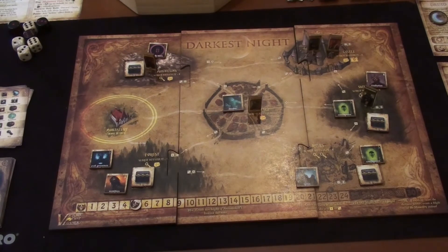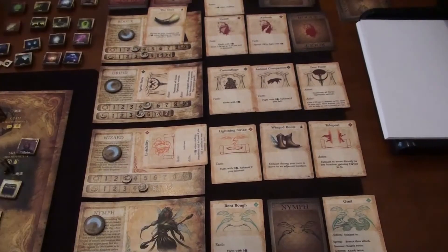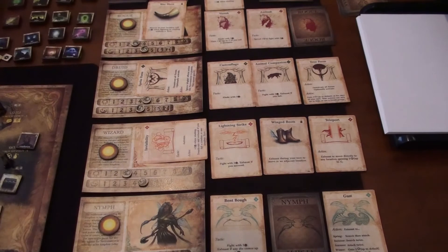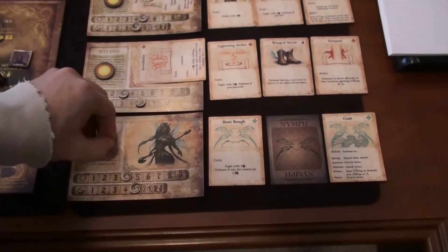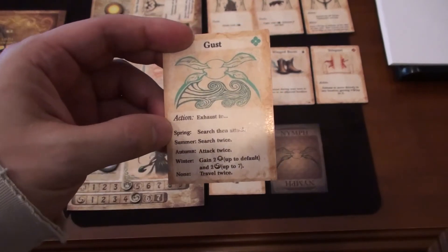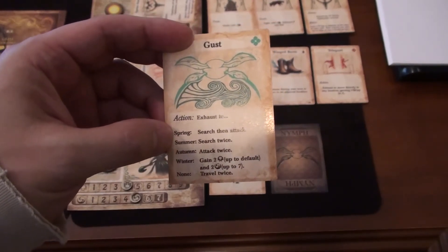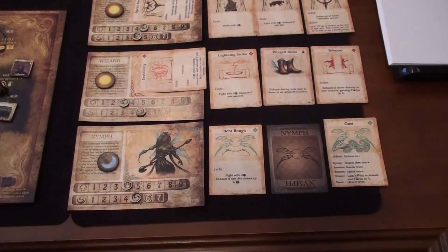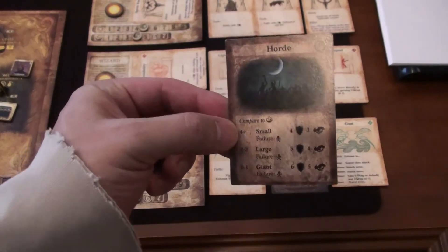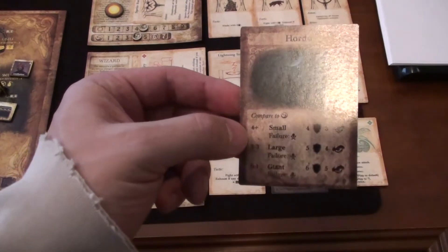The necromancer had a pretty light turn and finally got out of the ruins. There are still two keys to search for in the ruins, so we'll go one more hero round and then end the video. Back to the heroes — refresh everybody. We'll start with the nymph this time; she's going to use Gust, which lets her search twice.